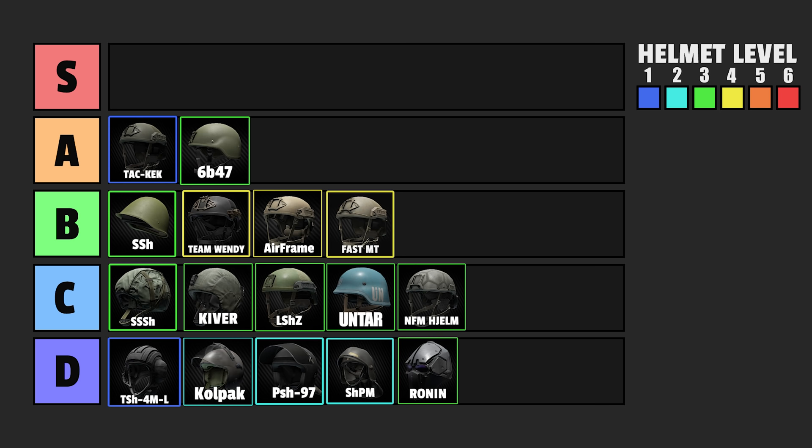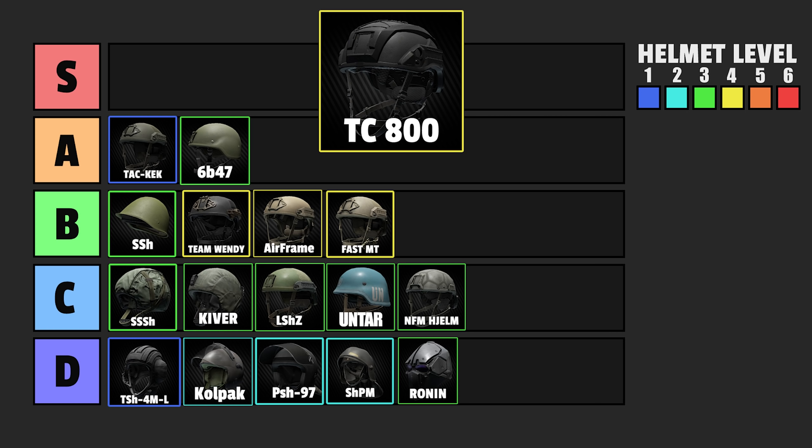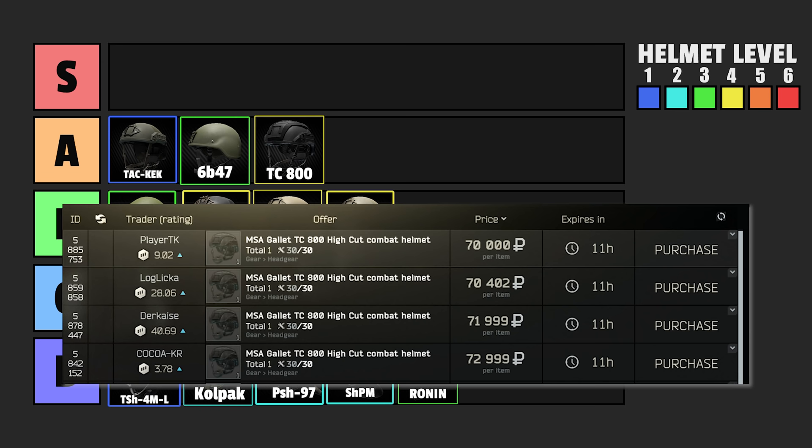The armor class 4 Fast MT helmet is pretty much the same story. And the TC800 is more or less the budget version of the exact same thing — you get it for 70,000 or even less, and it also has a face shield that isn't too expensive. So if you need protection from budget SMGs or shotguns, for example on factory, this is a very good budget alternative to the Team Wendy.